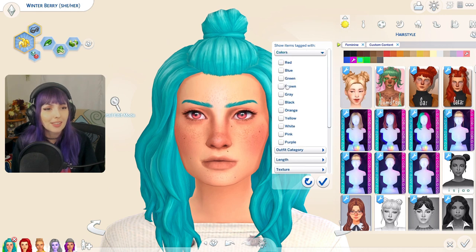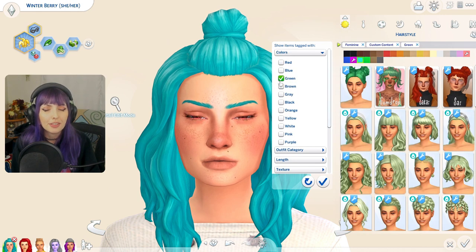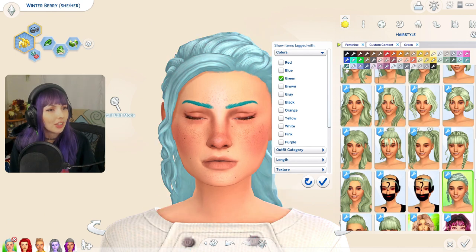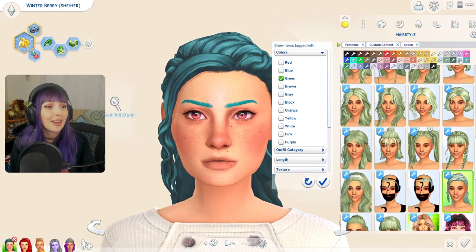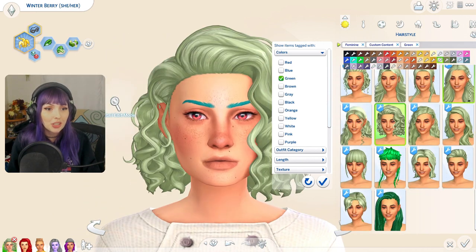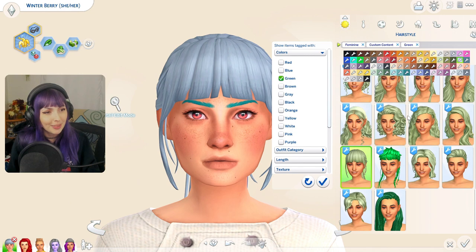This is where we get into the fun part because I love CC hair. I also apparently love broken CC. I do feel like I have to update a lot of it, but this is where we could actually get like a minty color. Because I love teal — teal is my favorite color — but it's not mint, you know?